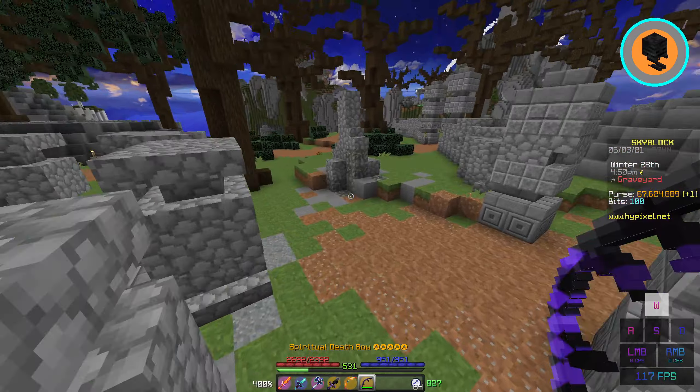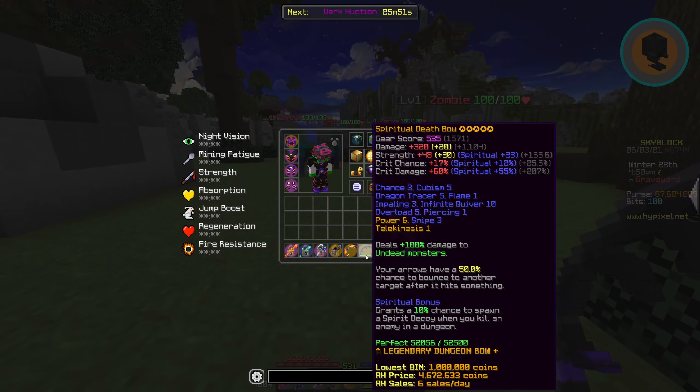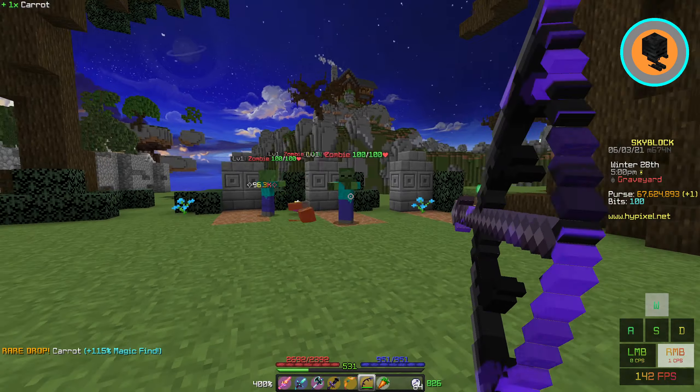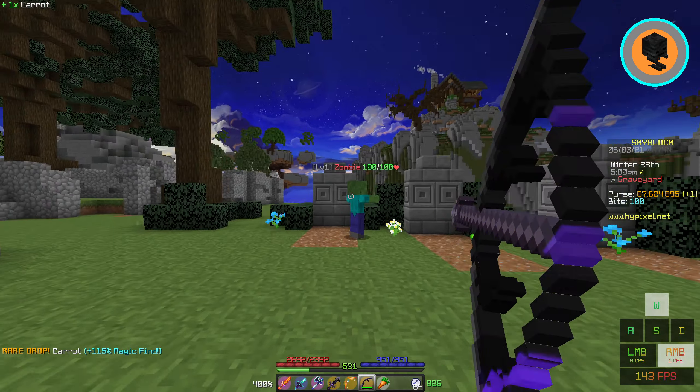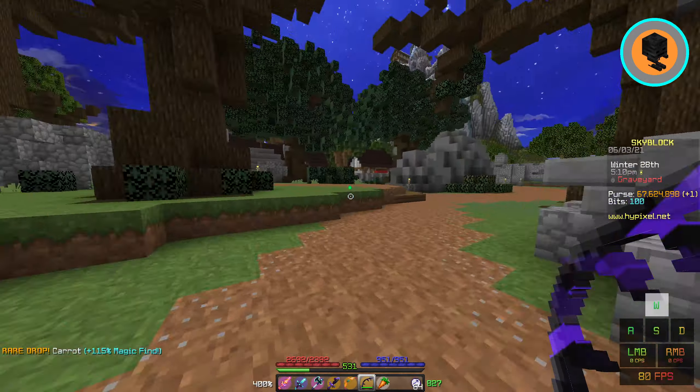Once it does get patched, I would actually recommend using a Death Bow. This bow has an ability where your arrows have a 50% chance to bounce to hit another target after it hits something. So if we do this — there we go — that went off and hit another mob. It's not going to happen every time, but this makes it a lot faster to do slayers.